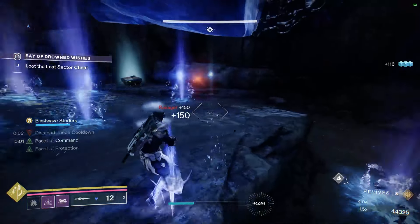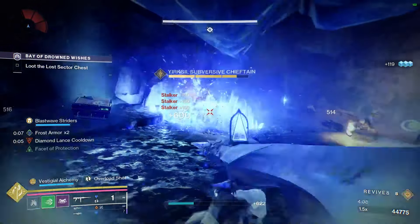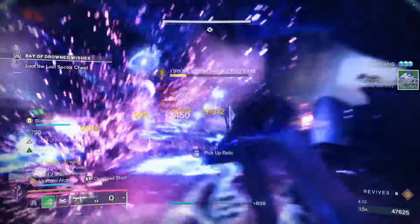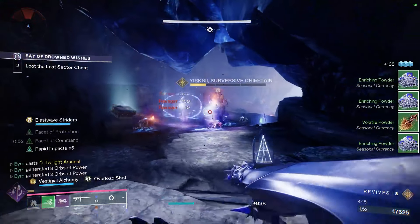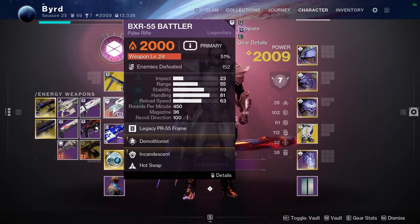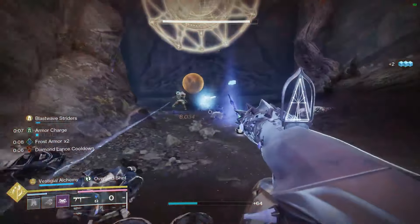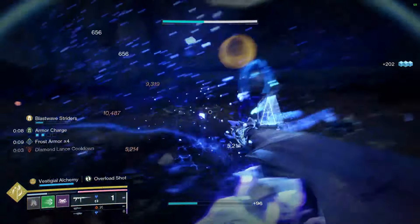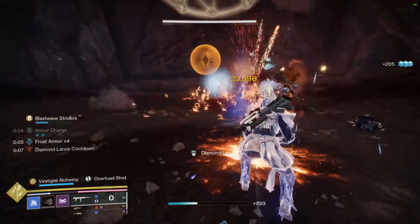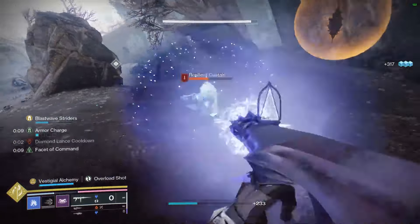For weapons, we already covered the exotic Athenian. Since this is a rocket-focused exotic, we're running Cold Comfort with Envious Assassin and Bait and Switch — a really solid option. For the kinetic slot, I was running a BXR to deal with Unstoppables in the Expert Lost Sector. In general, you should probably run either a scout rifle or a shotgun this season, as the setup handles Unstoppables and Overloads well but has a harder time with Barriers.